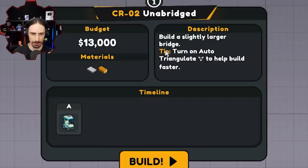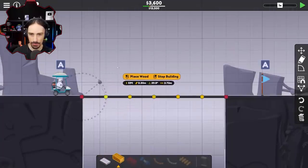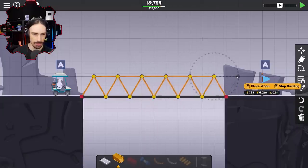Build a slightly larger bridge. Tip: turn on auto-triangulate to help build faster. Auto-triangulate — start building. Oh, I see how that works now. Wow, that makes things so much faster. So I mean, that's kind of like the easy mode, right? Let's speed up a little bit.